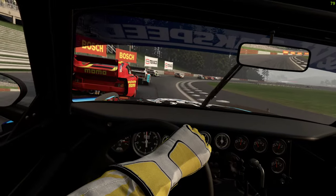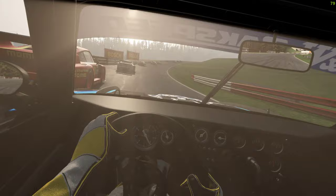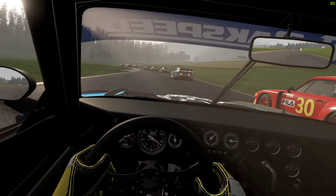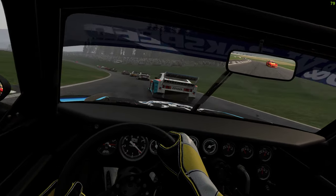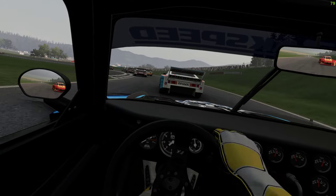Assetto Corsa is particularly good at this because the AI will actually race each other. Trying to keep up with that Porsche here — the fog descending as well, a little on the grass, couldn't brake, but got it.